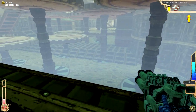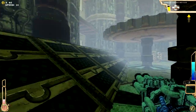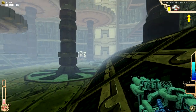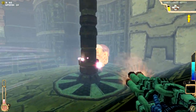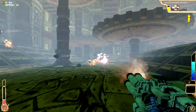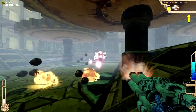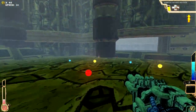Oh shit — fall damage. Let's see what we got. Who are these friendly guys? A little bit of blue, that's all you got? Ooh, that looks like a secret.